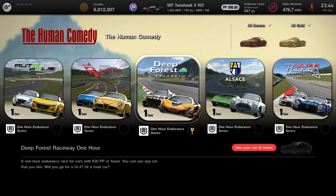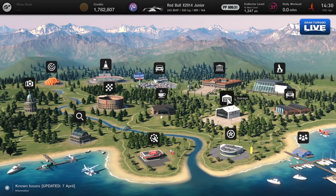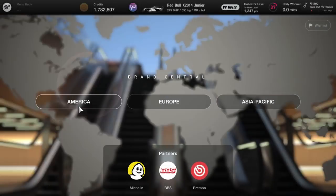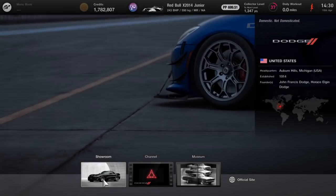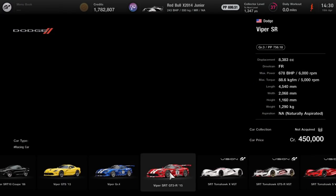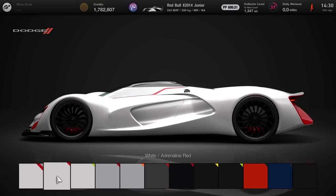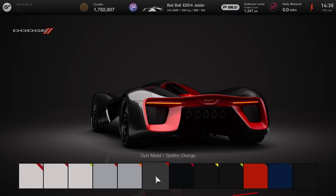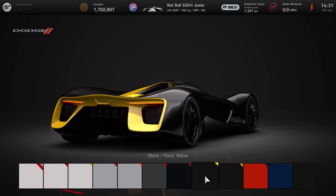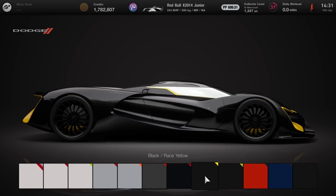First off, what I'd recommend doing is buying a car which is just lightning quick. You've got to spend a million credits - it sounds harsh and really painful to spend a million credits in Gran Turismo 7, but it's going to be worth it. Come to Dodge and then over to the Tomahawk and make sure you buy this version. I'm going to show you the best way to tune it down, because obviously it's super powerful and this alone won't be able to enter the race.